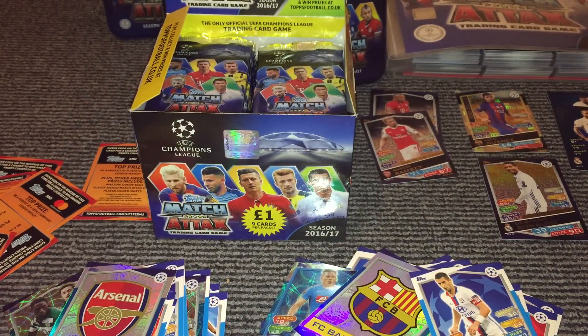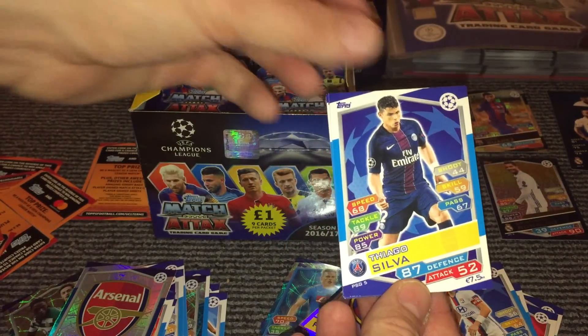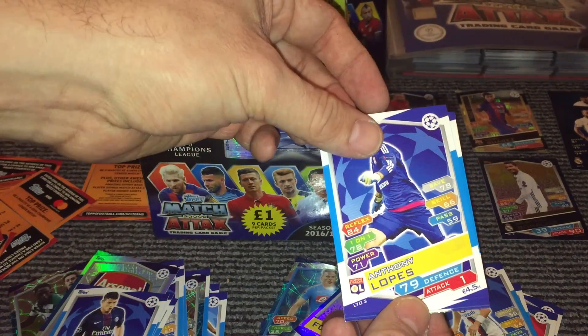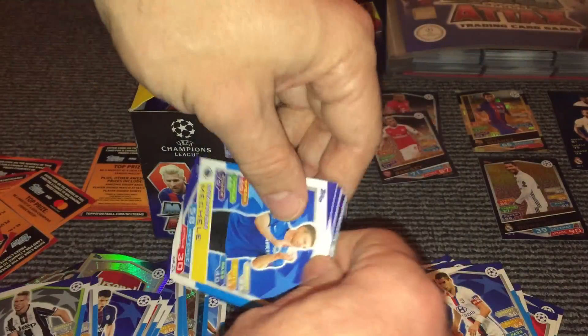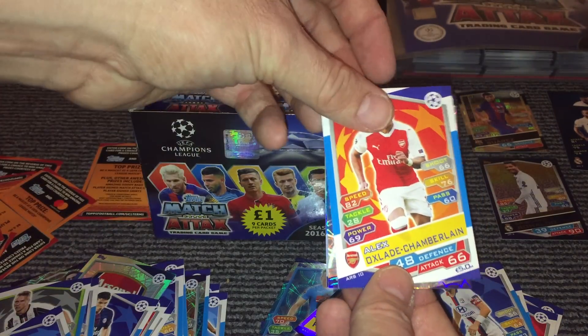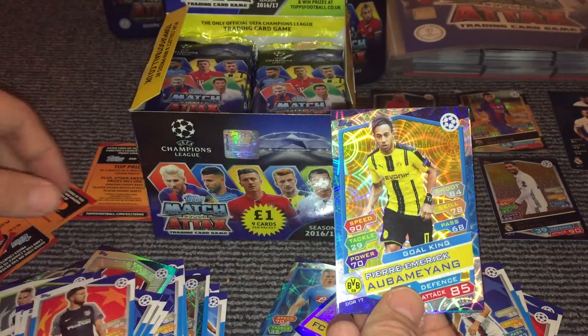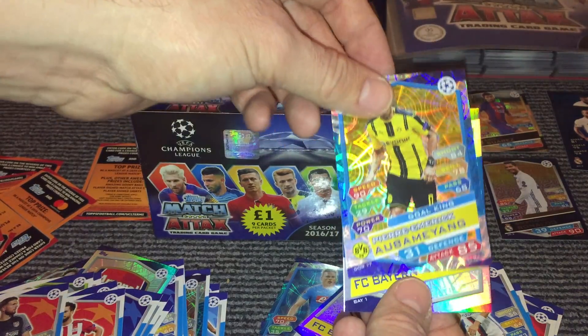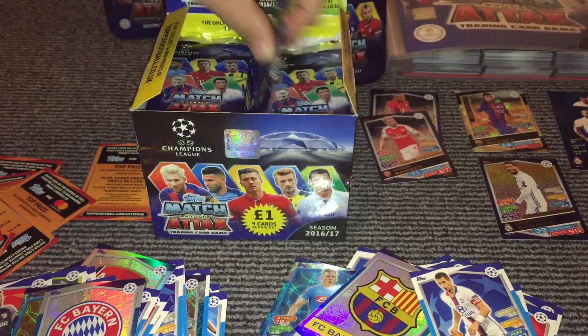Then we've got Thiago Silva, Lopez, Piaka, Michele, Oxlade-Chamberlain, Proper, Oblak, then we have an Aubameyang Goal King, and a Bayern Munich team badge.